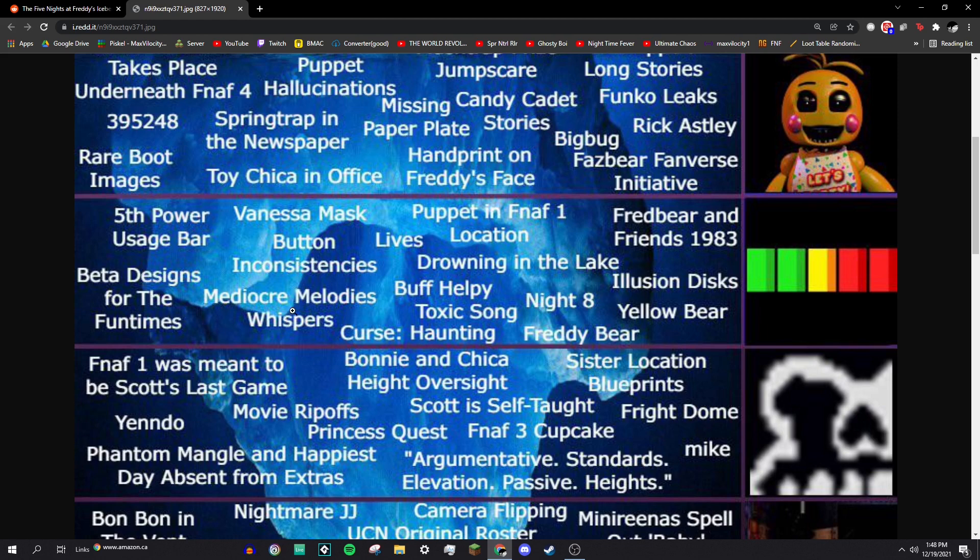Mediocre Melodies Whispers: when you get killed by the Mediocre Melodies, there's usually some stupid sarcastic line, but occasionally they'll say something really serious, and you can hear it being repeated in the background by a soft whispering voice that is presumably the one you should not have killed.